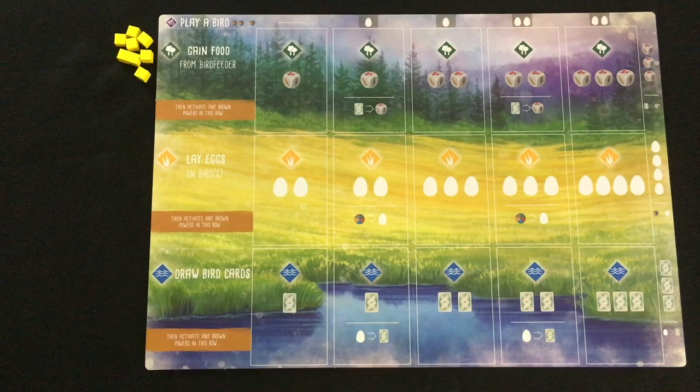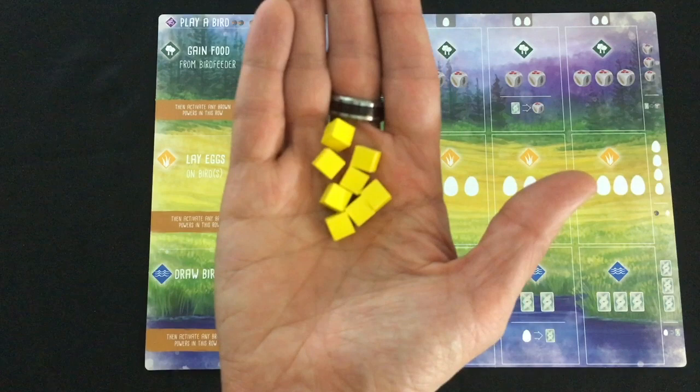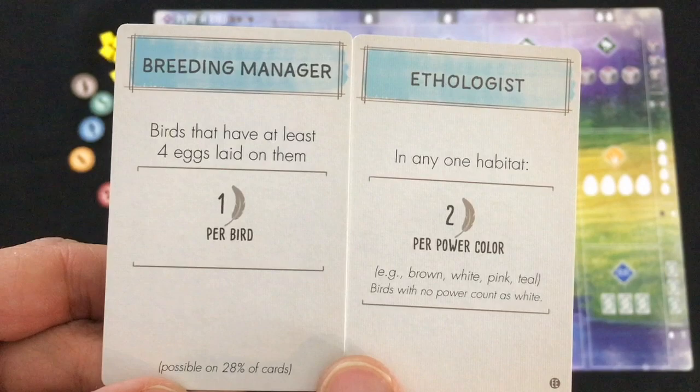So let's walk through setup — it's pretty straightforward. Again, this is for the solo variant and I am including the European expansion. I'll walk through the player setup first and then get to the Automa. You're going to take eight action cubes in your chosen color and put them by your board. Take one of each of the five varieties of food tokens. Draw two random bonus cards — here we've got Breeding Manager and Ethologist. And finally, draw five bird cards.